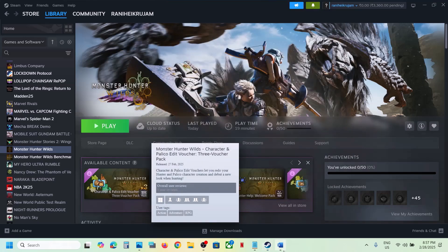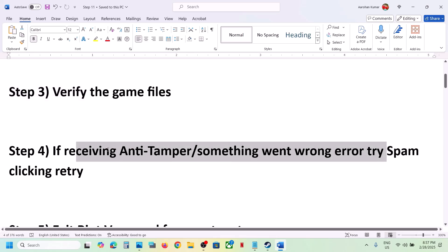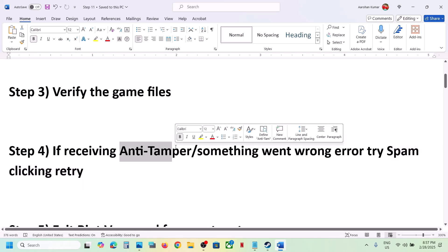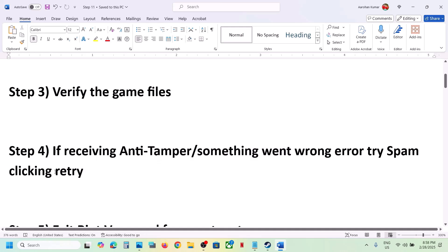The next step is: if you're receiving errors, spam-click on Retry. When you receive this error or a 'Something went wrong' error and you see a Retry option, just spam-click Retry and then check.